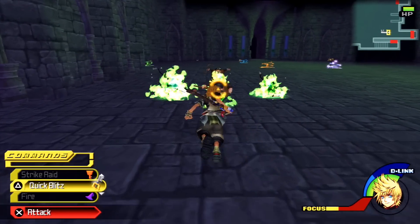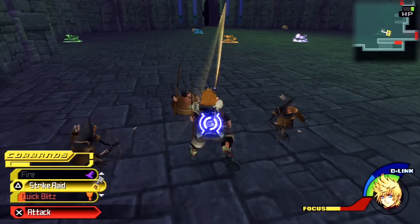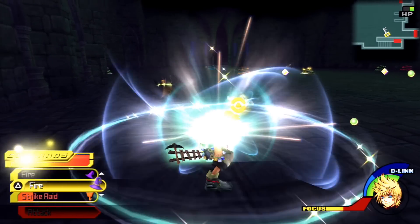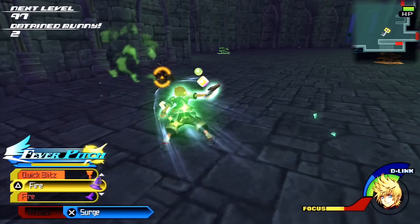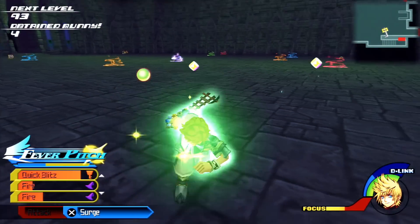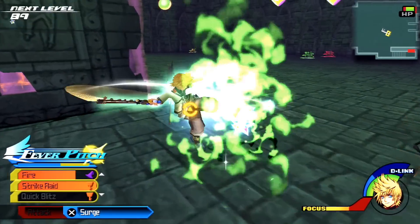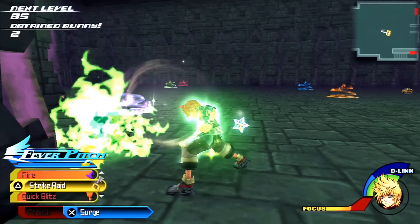All these walls — somebody's magic is working strong here. Fire and then fire again. You can actually link forms together; if I was to jump out of fever pitch into firestorm, it's possible.